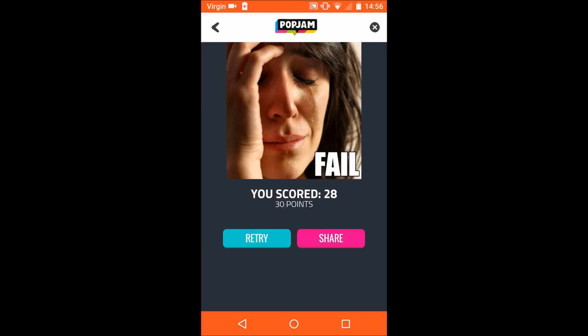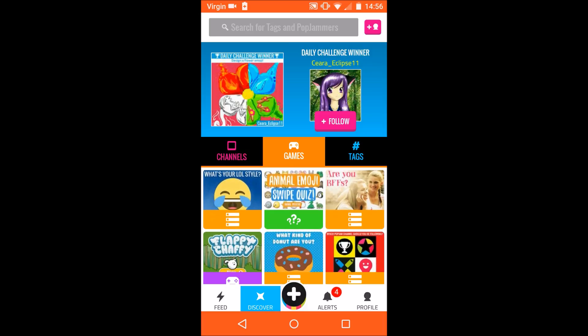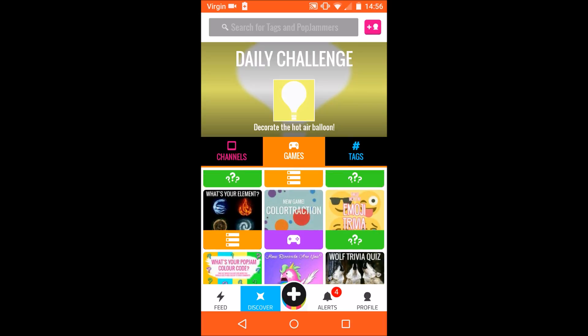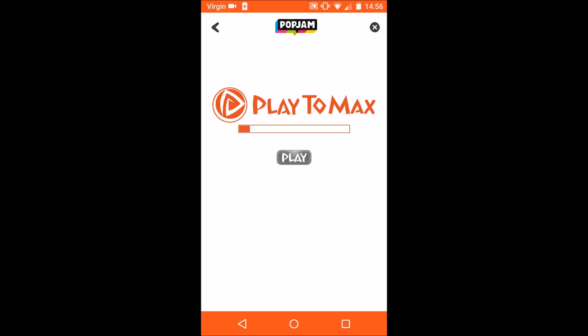The quiz gets harder as you answer more questions correctly, and then you can share your result or retry. You can also play a game in here — this one is called Color Traction.